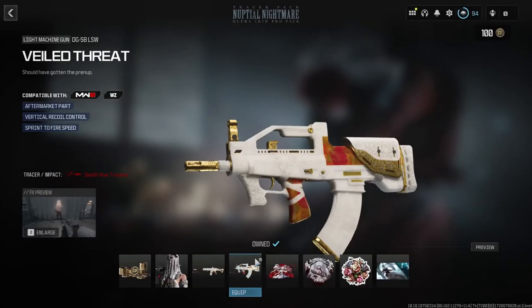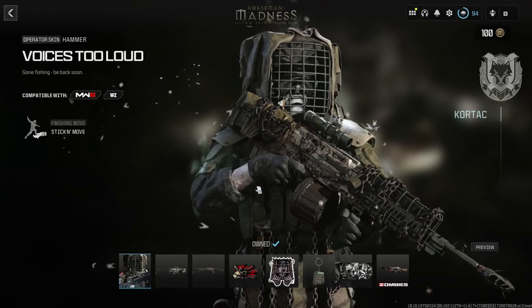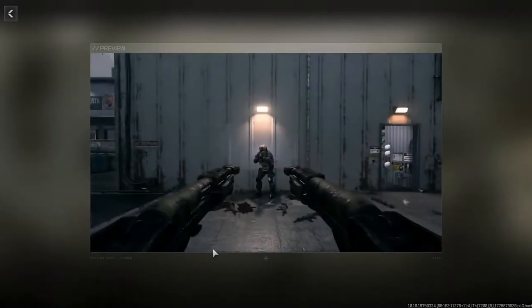Next up is Uptail Nightmare, another tracer pack for operator Void. The skin is called Till Death 2 We Part, and you'll get a Stick finishing move. The two tracer weapons are: The Vow for the MCW, and Veiled Threat for the DG-58 LSW. As with all these bundles, you'll also get calling cards, emblems, and other extras.